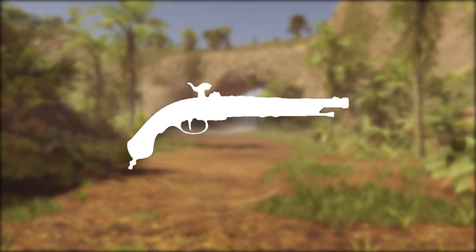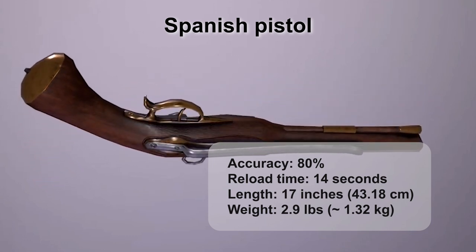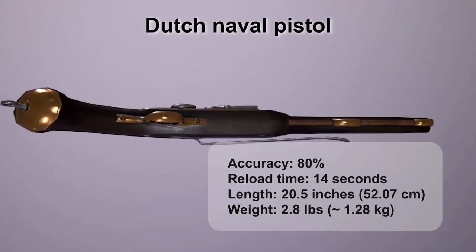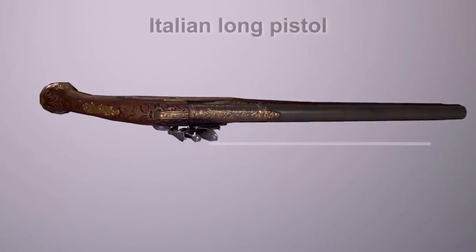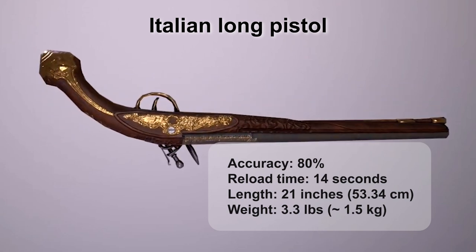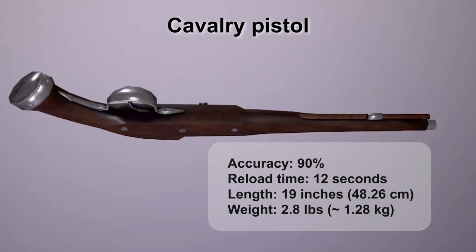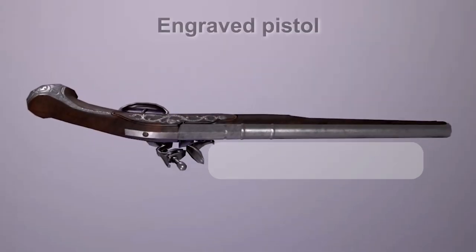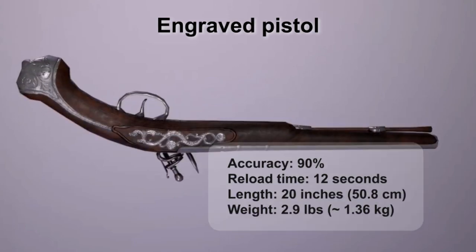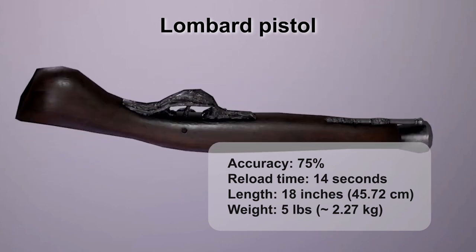Pistols. Spanish Pistol: a short pistol made in Catalan style, popular for over half a century at the time of the game's events. Dutch Naval Pistol: manufactured in large numbers in the late 17th century, mainly for the Dutch Navy and the East India Company. Italian Long Pistol: appeared at the end of the 17th century, very popular in Mediterranean countries. Cavalry Pistol: widely disseminated in Europe in the 17th century, then very popular among British cavalry during the civil wars. Engraved Pistol: similar to the cavalry pistol but distinguished by its great quality and detailed engraving. Lombardian Pistol: popular among French troops in the early 17th century — small but very heavy, with corresponding effectiveness.